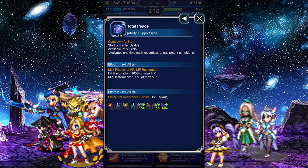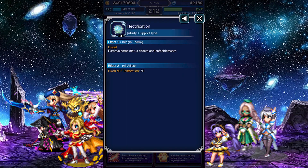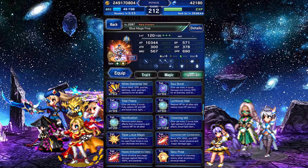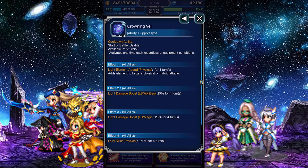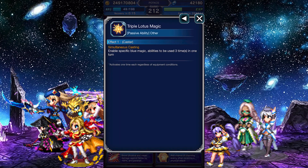Total Peace fully restores your team's HP and MP, then boosts their Wind, Light, and Dark Elemental resistance by 100%. Luminous Heal heals your team and does it again on the next turn. Rectification is a dispel, with a small MP recovery for your team attached. Crowning Veil imbues Light onto your team, boosts their Light damage by 25%, and grants them a strong double killer against fairies. She also gets a triple cast, which really helps her out.